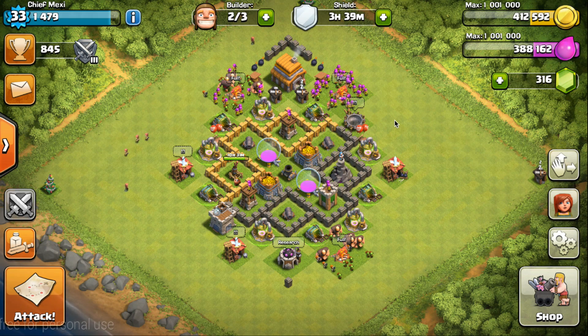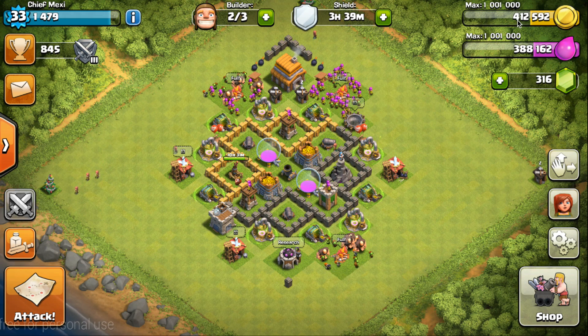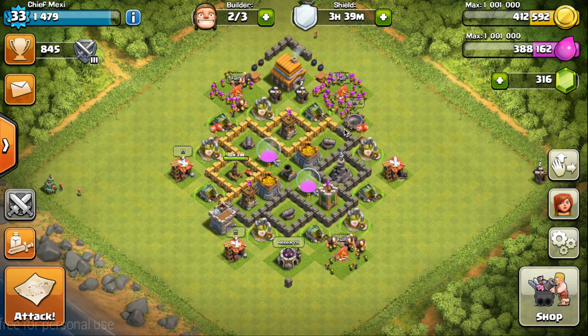Hello everyone, it's Maxim and welcome to Clash From Scratch episode number 6. Today we're going to be starting with quite some resources — we have 412,000 gold and 388,000 elixir.